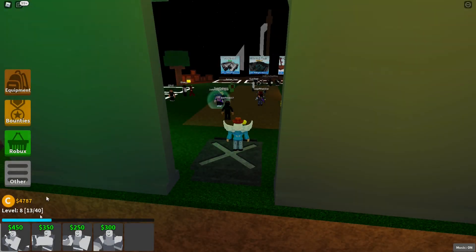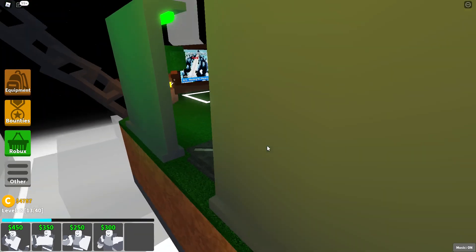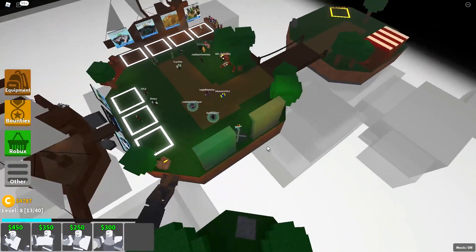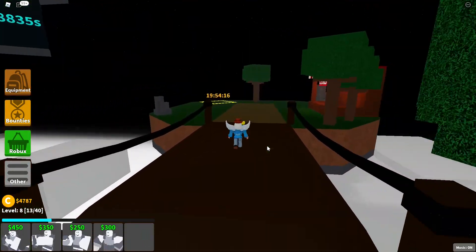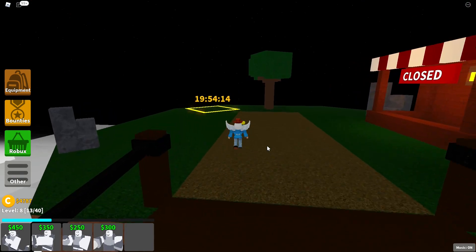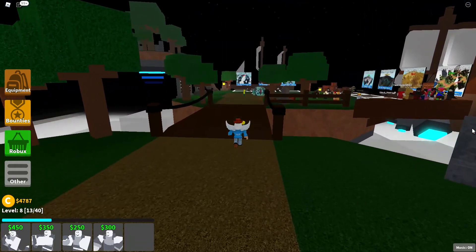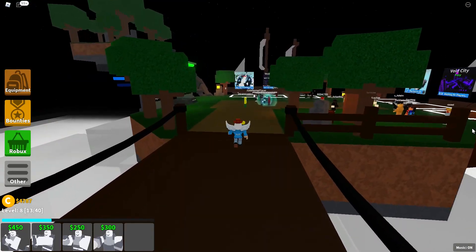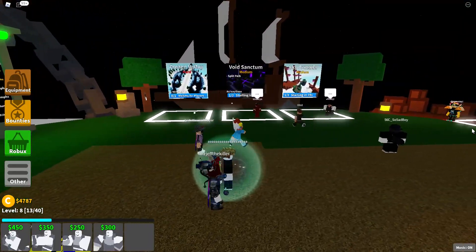In Critical Tower Defense, every single game must begin by starting at the gamehub. Here, you can collect daily bonus coins, shop for towers, and join a game, among other things. To join a game, simply stand inside one of these several map boxes and wait a few seconds. If you see a map you don't like, it's quite easy to simply wait until it randomizes again for a new map selection.